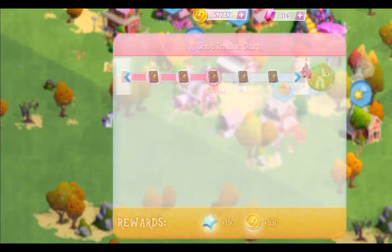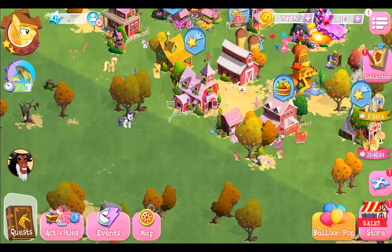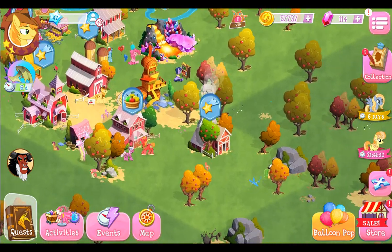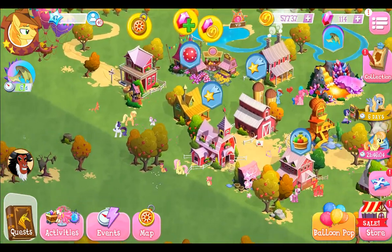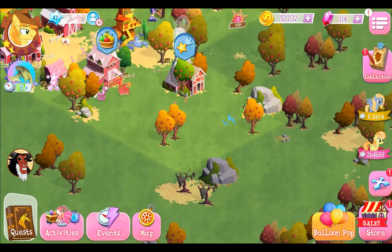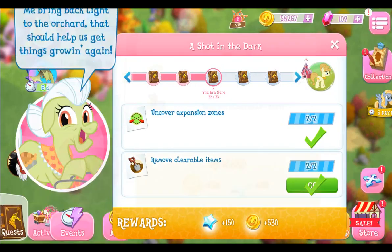What else do we have? We have one here. Remove clearable items — we can just go ahead and wait. Do I have clearable ones in the vicinity of this one? 4000 — I don't see any other smaller things I could clear right now, this is just going to be expensive. I'm going to skip this one then, and skip.